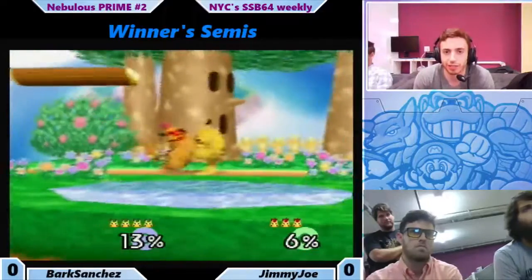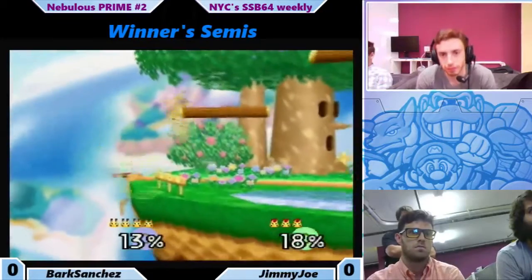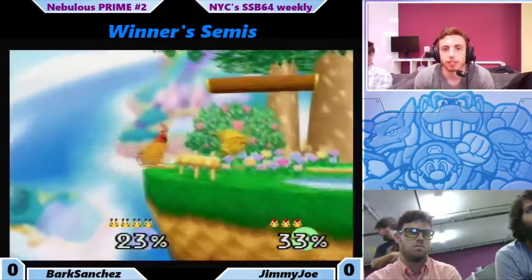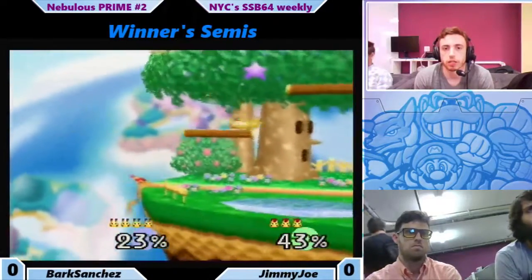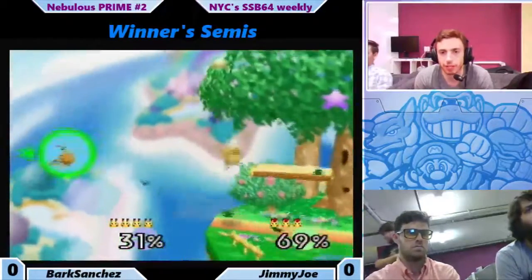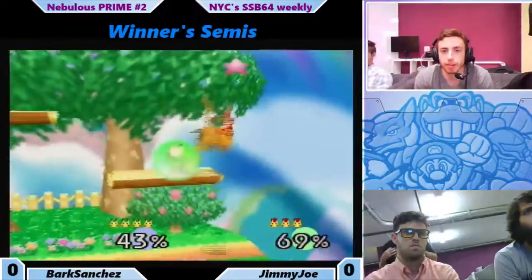Missy cancel, but no forward air. A lot of forward airs today. Jimmy Jaw with that A getup. Nice sledge grab. Let's see if Jimmy Jaw can get back on. Bark with a nice up tilt. Nice platform drop down air.